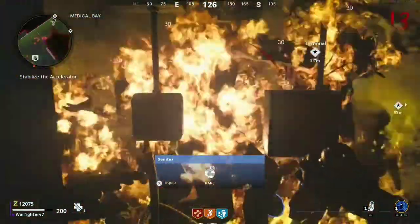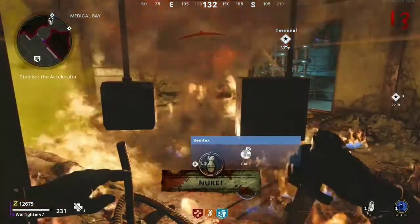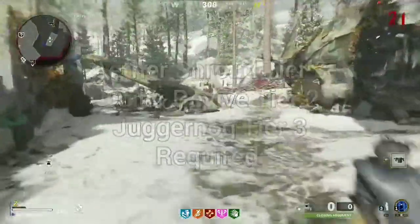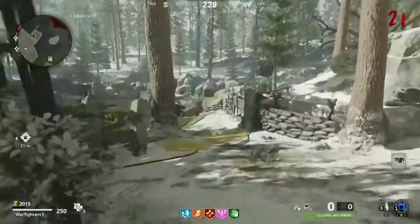This first glitch is my personal favorite. I'm going to show you — you can pick up power ups, you can pick up ammo and supplies off the ground. For this first glitch you'll need the Ether Shroud tier three, Quick Revive tier two, and Juggernaut tier three. Go ahead and pick all those up.